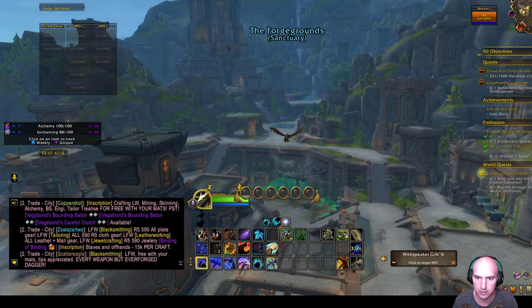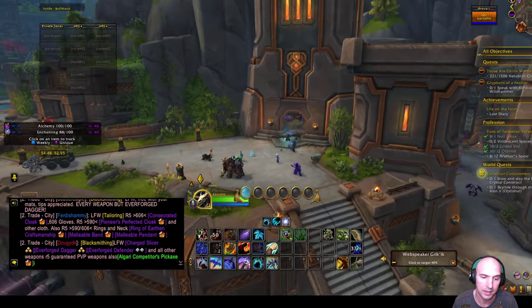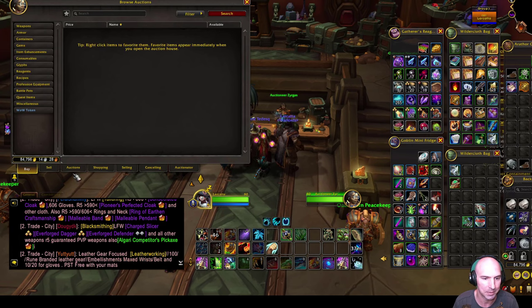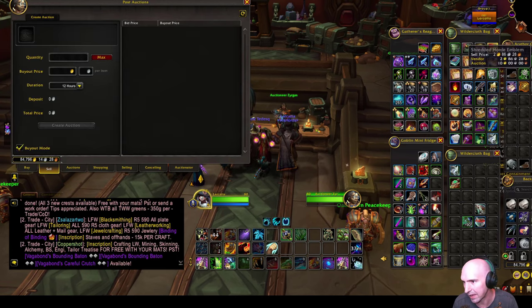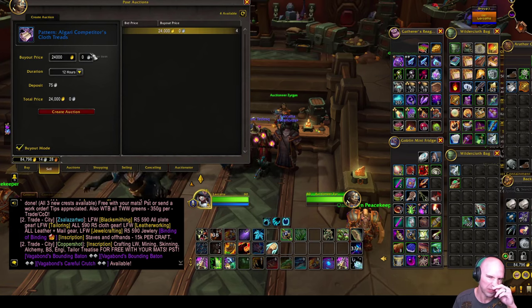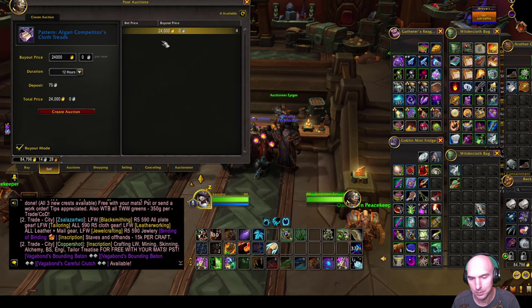I'm going to throw this on the auction house. That's how PVPers - and I'm not a PVPer, I just stay in war mode - farm decent gold. I'll put that pattern up for 24,000. There are only four on the AH - I could flip those. Maybe I'll do another video on it. Remember to like and subscribe!